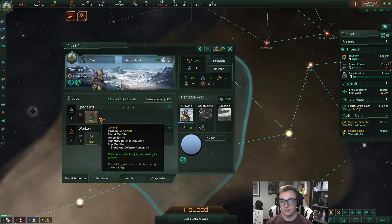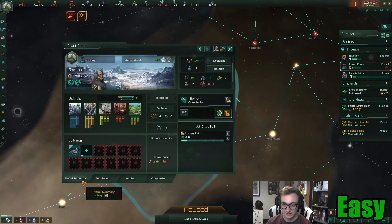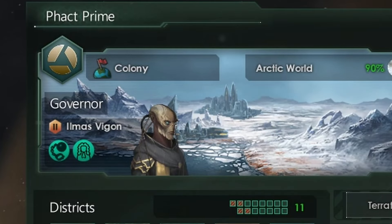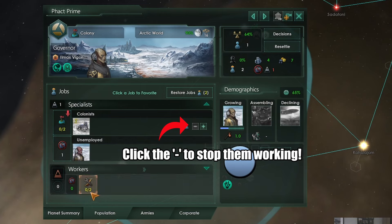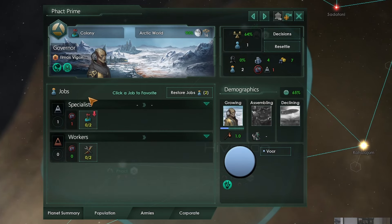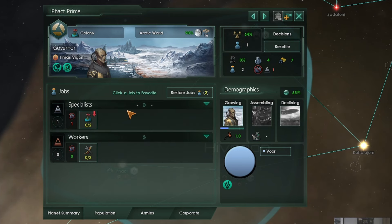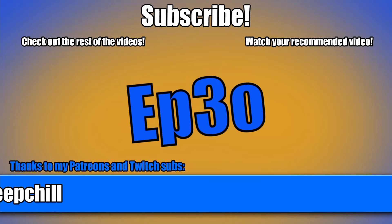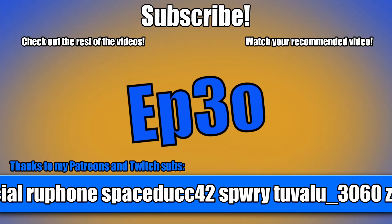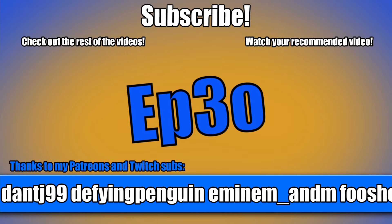The last tip for colonization is that you can deprioritize the colonist job. The priority colony status gives you enough stability and amenities on its own, so your pop doesn't need to work the colonist job. Deprioritize it straight away so they can work the technician job instead — you get six energy credits out of that pop rather than five amenities, which are useless there. And if you have an energy grid, even better. Thanks for watching — if you enjoyed and want to see more Stellaris content, subscribe and click the bell.